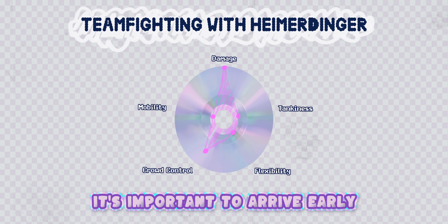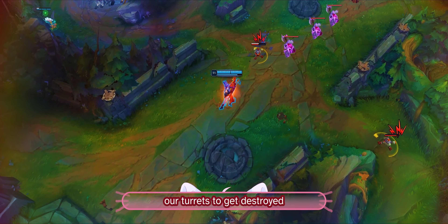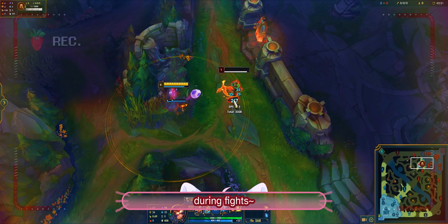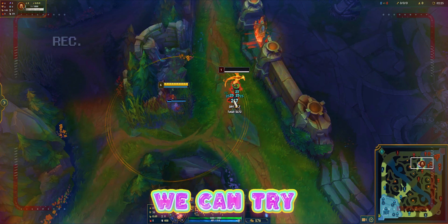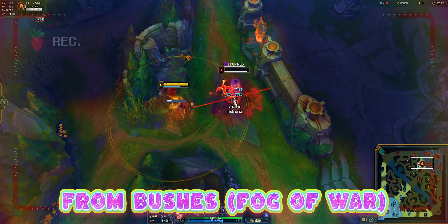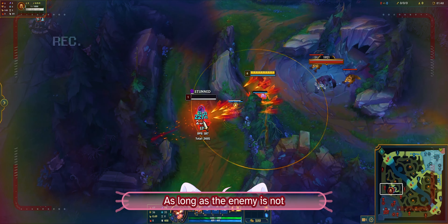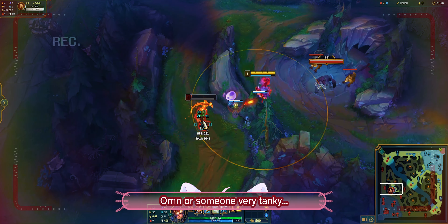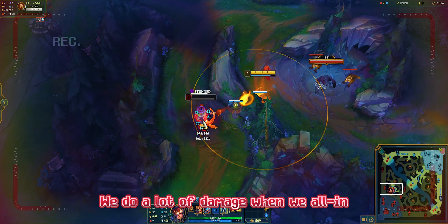Choose the first position for normal situations. Choose the second one if you are against long range champions like Seraph, because long range champions are good at pushing waves, so we want to have a turret in the middle of the lane to help with the push. When we play against long range supports as Heimer, we don't want to be stuck under a tower and get harassed, so we have to push the waves.